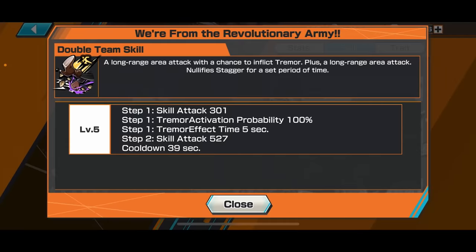Skill 2 is called 'We are from the Revolutionary Army.' This is a tag team move — Sabo appears first, smashes the ground and tremors people at long range, then Koala finishes off with another long range floor stomp, which will basically KO a lot of opponents.